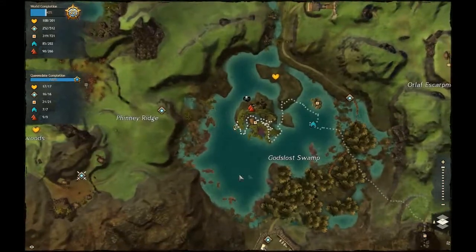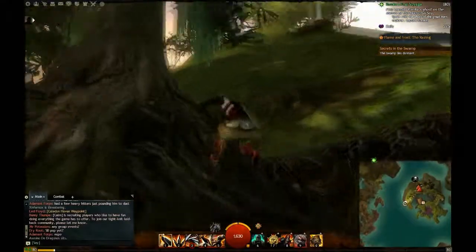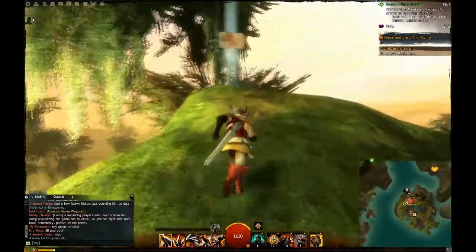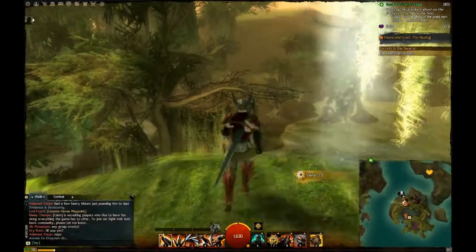This Vista will be in the Godslot Swamp, and for this Vista you just have to get off the street and then climb up. It could be a challenge because you might be confused about how to get up here, but really it's pretty easy. And what is up with all these easy Vistas — I mean come on, this is just too easy.